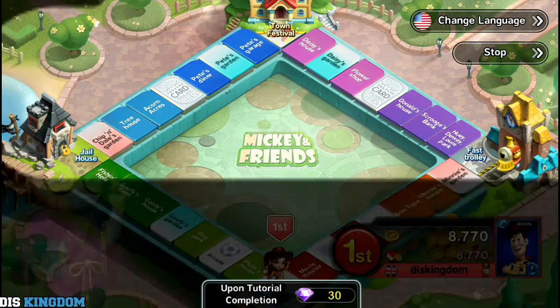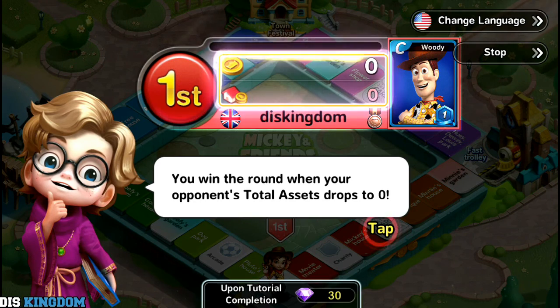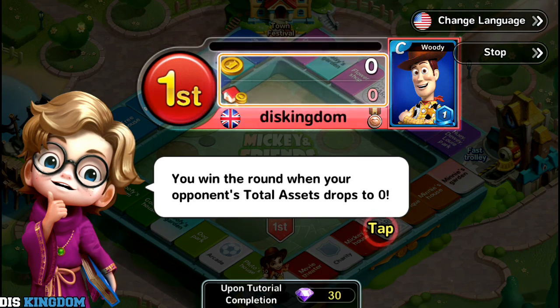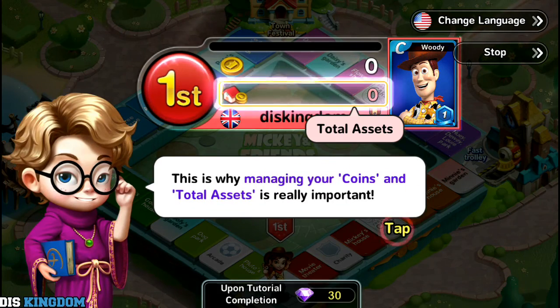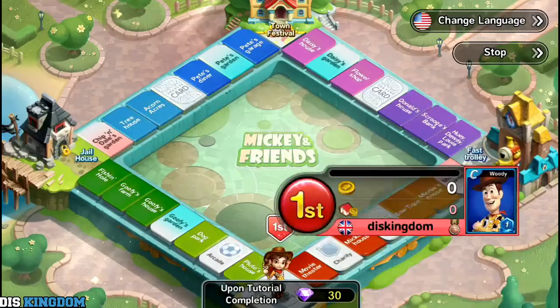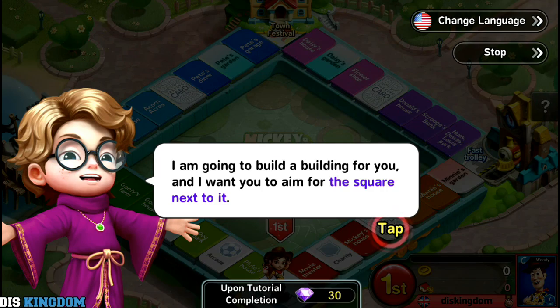Let's look at the ways to win. You win when your opponent's assets drop below zero, so managing coins and total assets is really important. There are three other ways to win as well — let's talk about color competition first.